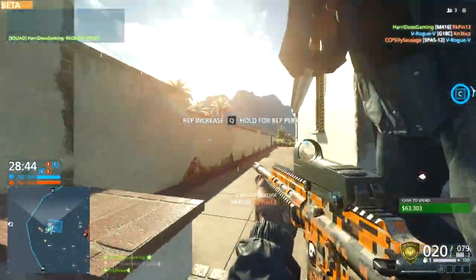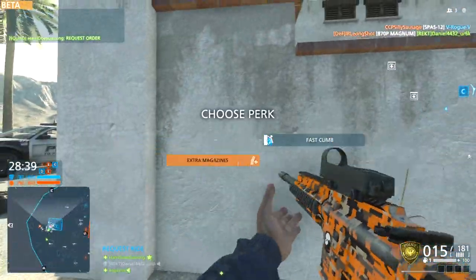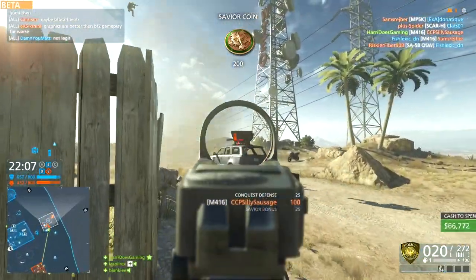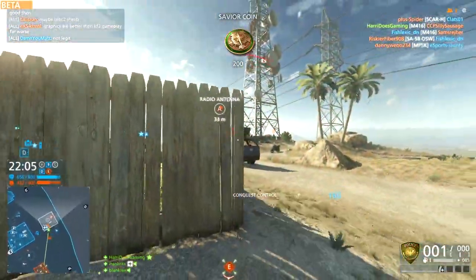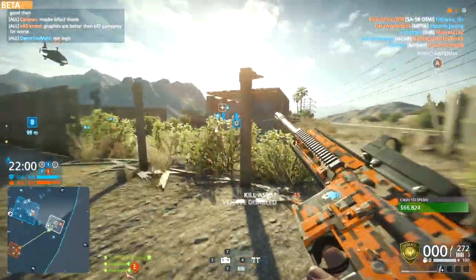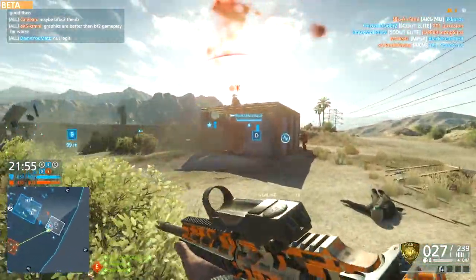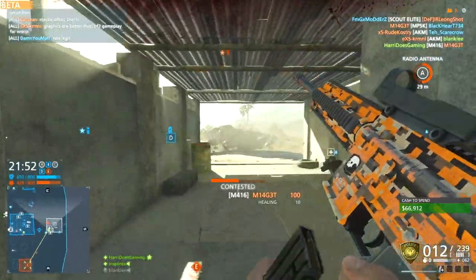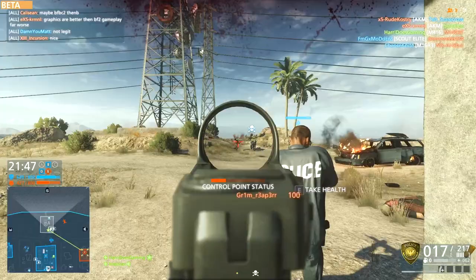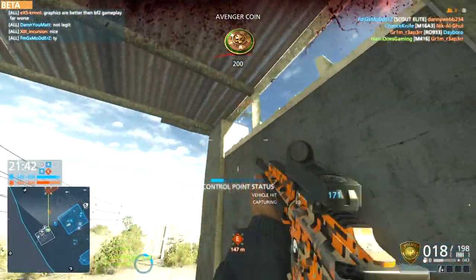In close range the M416 is going to perform slightly better, though I prefer the M16A3 because of its less side-to-side recoil and faster muzzle velocity. You may have noticed the barrel of the M416 looks long in the gameplay — that's because I have the same attachment setup as on the M16A3: Cobra optics, extended mags, heavy barrel, and the stubby grip. Overall, the police side has two very solid, extremely viable assault rifles, which begs the question: what is the point of the carbines?